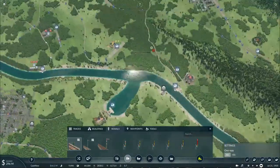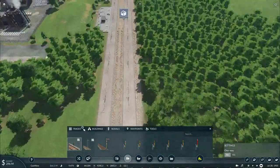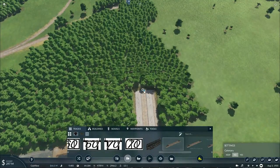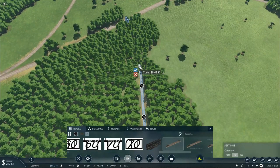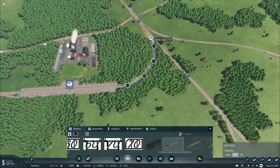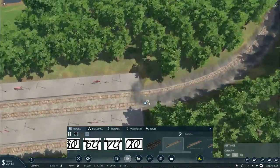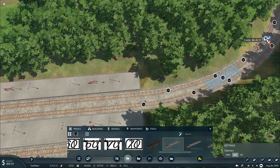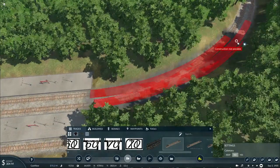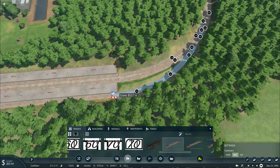I might actually do an updated version of these signals eventually later on, but I'm probably going to save that until we have some proper vehicles for our freight engines, which won't take too long I believe. Then we'll need to connect this. 40 miles an hour — that's reasonable because this is an industrial line.